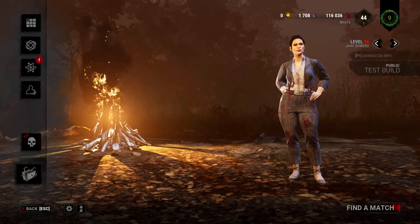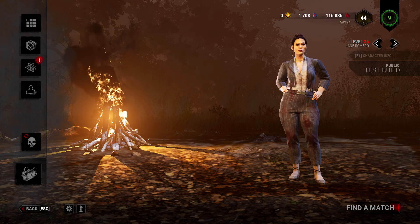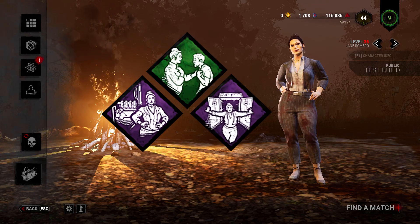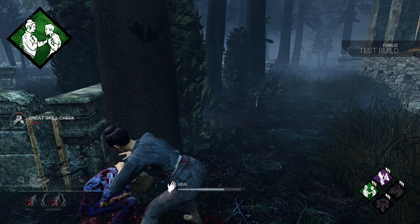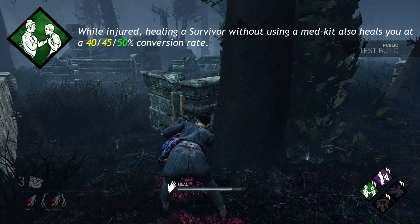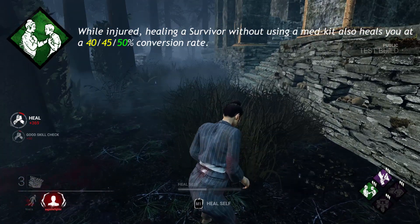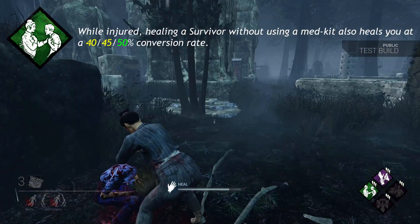The new survivor is Jane Romero. Her perks are Solidarity, Poised, and Head On. Solidarity: While injured, healing a survivor without using a medkit also heals you at 40, 45, or 50% the conversion rate.